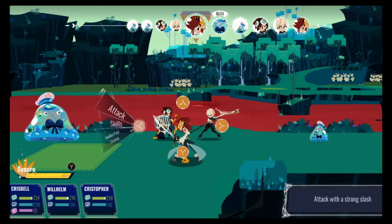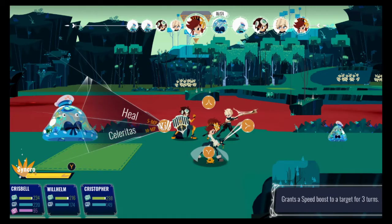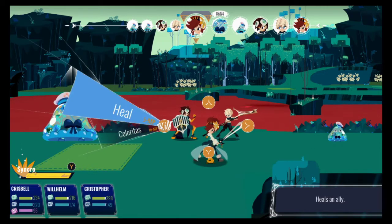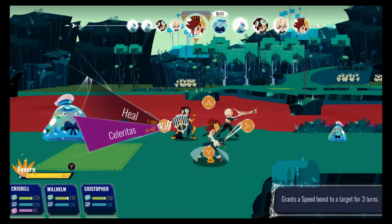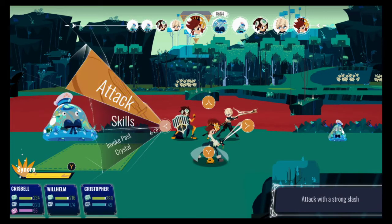Invoke Future Crystal, Invoke Past Crystal — skills. Grants a speed boost to a target for 3 turns, so that is really good. But I don't think I need to actually use that right now. Chris Bell basically learned a speed buff move — ups one character's speed. I think that will come in handy against bosses.